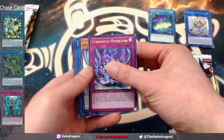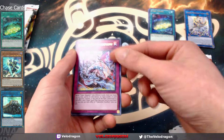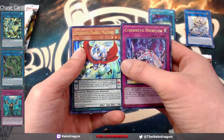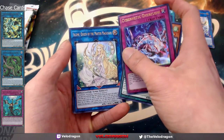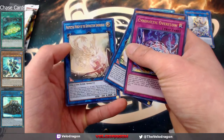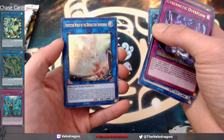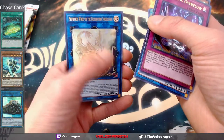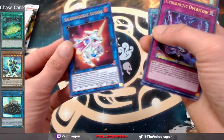Third pack: cyber neck overflow, which is really nice — it was just a common before, so being foiled out is pretty nice. Another speederoid marble machine, Celine Queen of the Master Magicians — very nice card. Link protective whelp of the destruction swordsman, kind of reminds me of a ghost rare-ish but not really great. And silent gray amirage, which is a cool reprint.